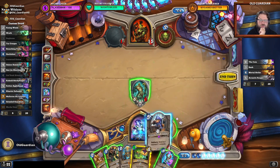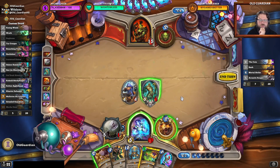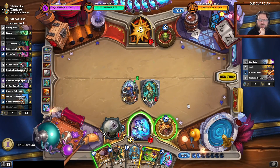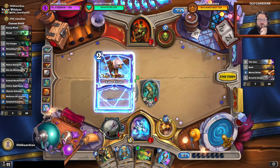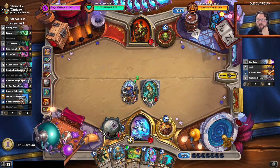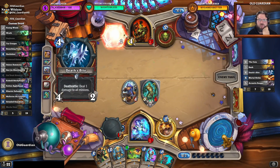Now I have the Sticky Finger, so I can steal the weapon. The point is to not kill that. I think I can afford to draw anyway — I can get a little bit deeper into the deck, working my way towards that Mecha Toon.